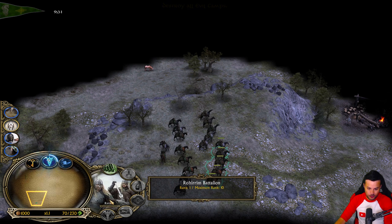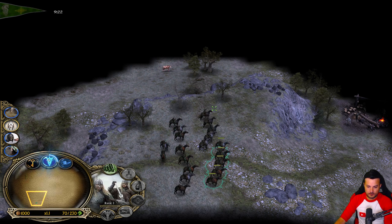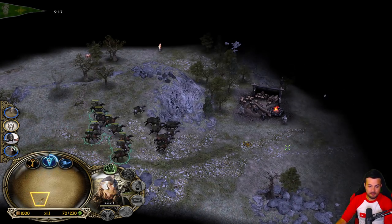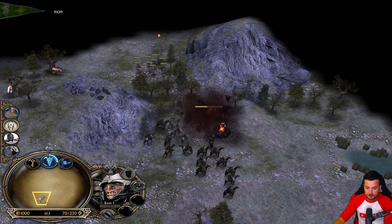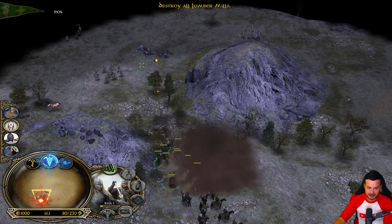So we have some Rohirrim - Rohirrim Battalion 1 - and we also have Rohirrim Archers, 2 battalions. The Rohirrim are going to be group number 1, because they're going to be our main damage source against buildings, while Rohirrim Archers are needed to kill, for example, some Pikemen. But for the Uruks it doesn't really matter, because we can always trample them down.